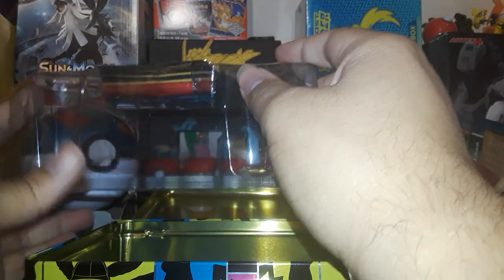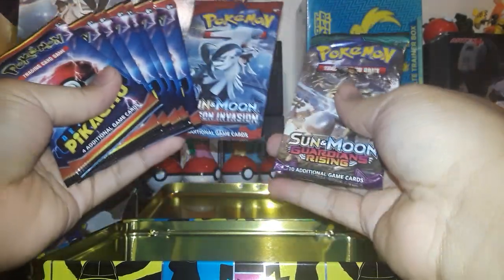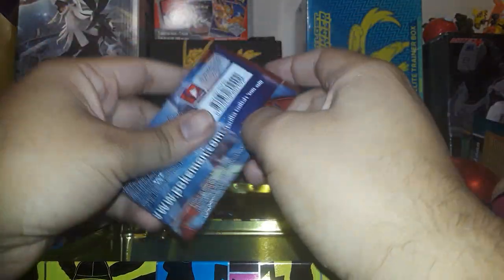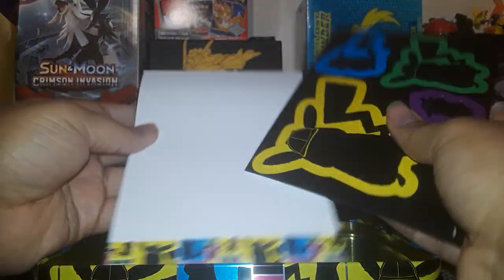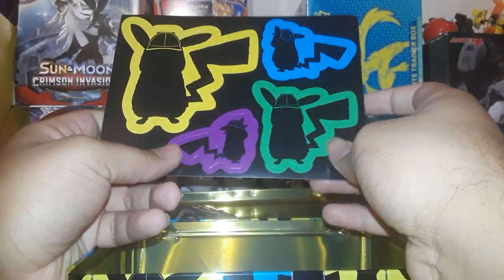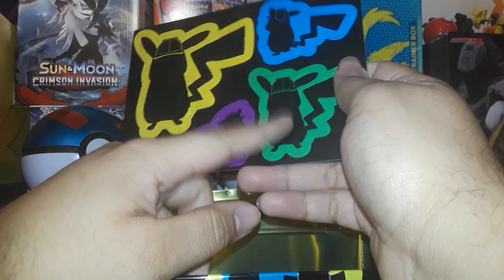An Eevee coin would have been nice because they were trying to do the whole Pikachu-Eevee thing. Alright, there are a lot of packs in this - we've got Guardians Rising and Crimson Invasion, and we've got like seven packs right here, plus nine packs to open up later. We've also got a little notepad to take down your clues and evidence, because you're a detective and you're a Pikachu. And we've got cute little decal stickers that I will probably put on my Switch.